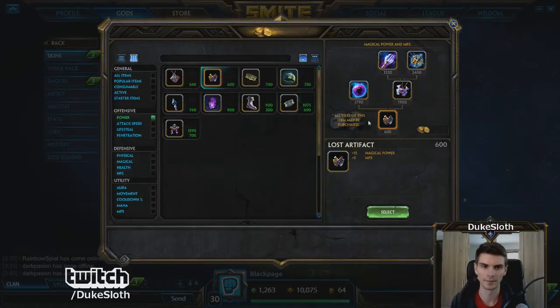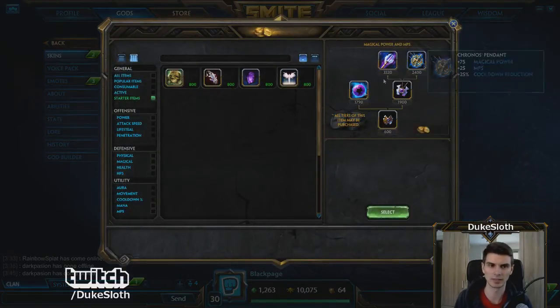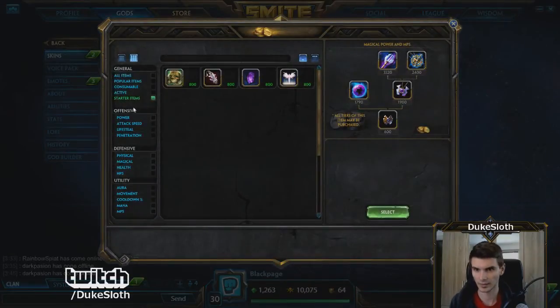You'll want to get either Lost Artifact — this is if you want to go into Doom Orb, or sometimes you just get it and upgrade it later. Doom Orb is very cheap at the moment and not as risky as many people claim, because it kind of pays off around 10 stacks already, which is not hard to keep. You can always sell it for Book of Thoth later. Doom Orb is great especially for early burst, or for those who struggle with early burst to make up for that and get some decent clearing.